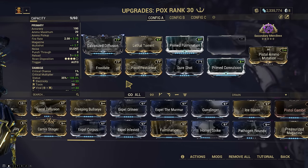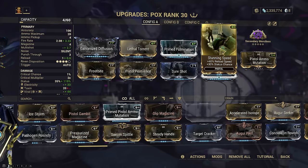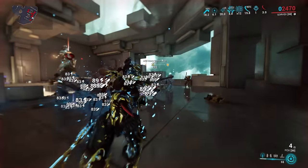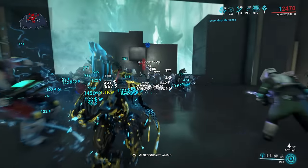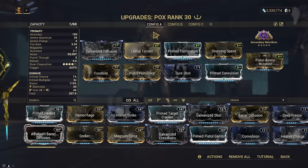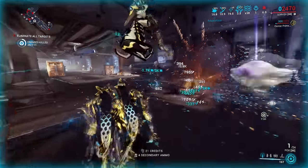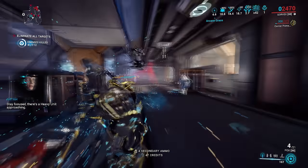An expel mod would make the most sense in terms of damage here. Or I could run Stunning Speed — 0.6 second reload, now that's sexy. Let's be reasonable here. Look at all the viral procs, that is ridiculous. Would make more sense to use this against the Corpus though. That is very good. It's not quite as much damage as the Castanas, but you also don't have to detonate them manually, which makes it feel infinitely better. I think this is a good starting point, but I do want to try it in a normal mission as well. Not gonna lie, I don't have much bad to say about this — it's pretty solid, does good AoE — but it's not really doing it for me, so I think we're gonna try something else, because we've already done this with the Castanas.